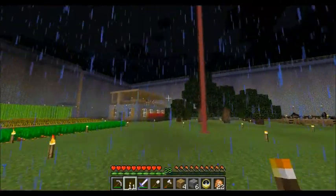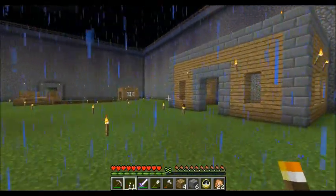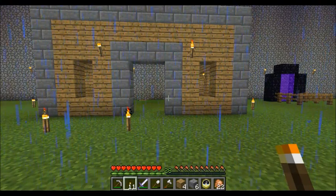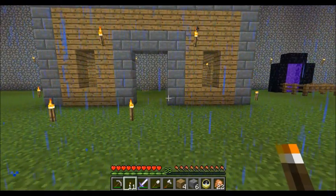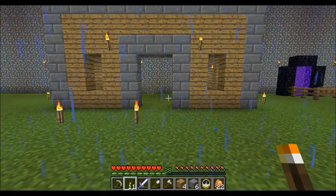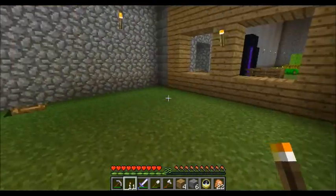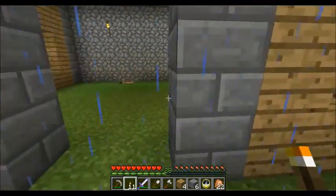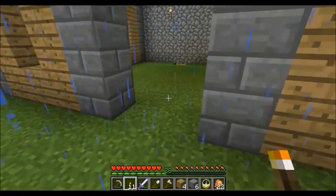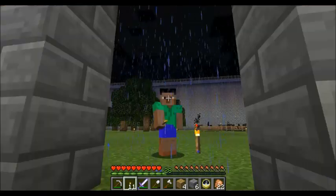So that will be our room for enchanting — or our room to get into our enchantment area. I'll finish it off with the glass and doors and do something with the floor, maybe add some chests and other things for all the armor stuff. I think I'll make this the armory — move that chest out of the main area and put all of our armor, swords, and bows over here. So that'll be what I'll do when I'm not recording.